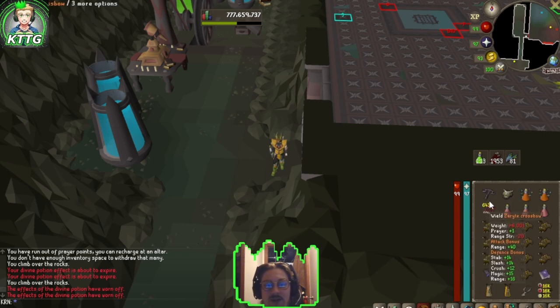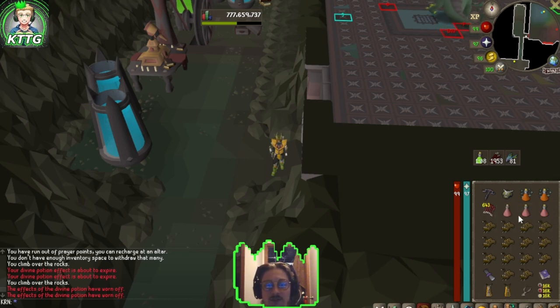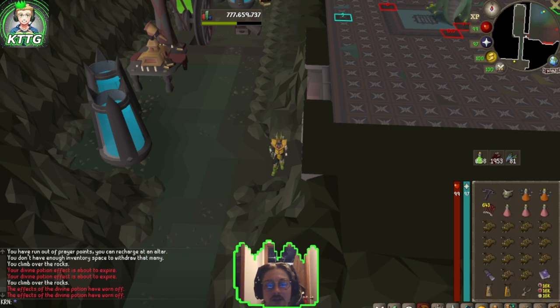I'm also going to bring a Zaryte Crossbow switch with Dragon Ruby Bolts E and a Dragonfire Ward, as well as Bastion Potions, some Super Restores, Anglerfish, and I'm going to be using Arceuus Spellbook for Resurrect Greater Skeleton to help with DPS. So go ahead and bring Blood, Fire, Cosmic runes, and your Book of the Dead as well.